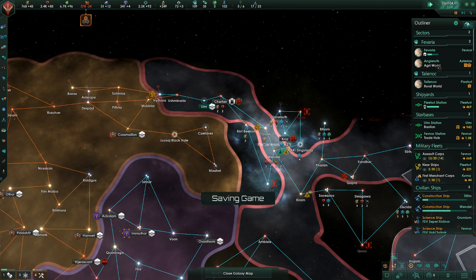Another megacorp — hmm. What's interesting about a megacorp surrounding me: it's one, two, three, four — four megacorps. That's interesting. Sean's Compass, so that's where the caravaneers are at. I don't believe the galactic market has spawned yet.